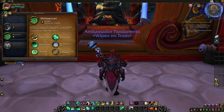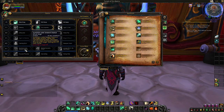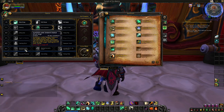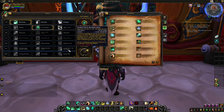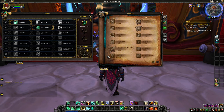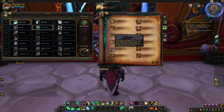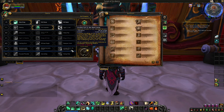They've also made some interesting changes to the Mistweaver. How many of you are familiar with the Jade Serpent Statue you can place to increase your healing on a single target? I sometimes passed up on this because I liked going with Chi-Ji, having a big cooldown where he just ran around healing anyone who needed health. However, Blizzard decided to give us a version of both — they've now added a baseline talent ability called Invoke Yu'lan the Jade Serpent.